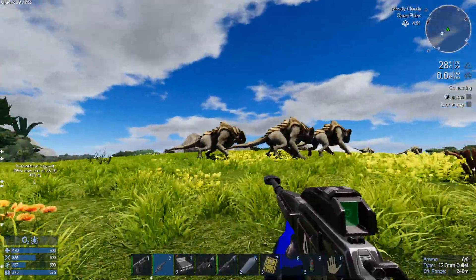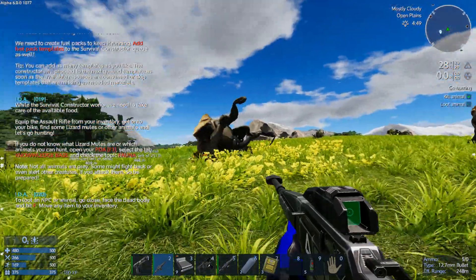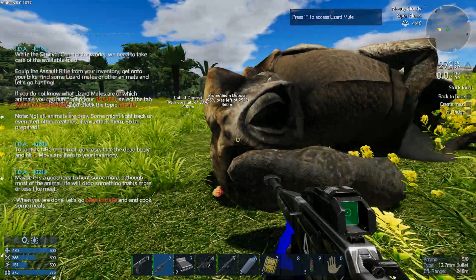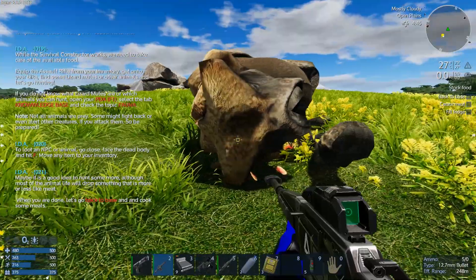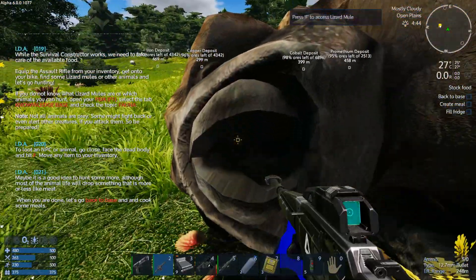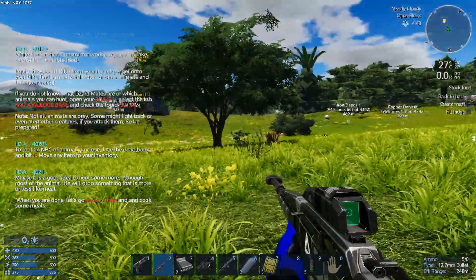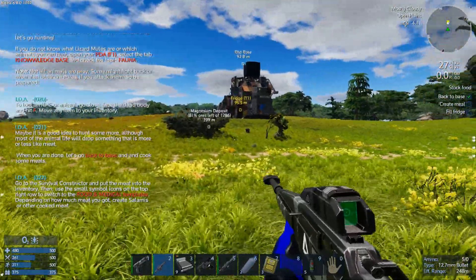Let's hope a headshot with the sniper rifle kills it on the spot. Yes it did — fantastic! There's a knowledge base option. Something opened when I killed it — sweet. Now the mission says: go back to base, create a meal, and fill the fridge.